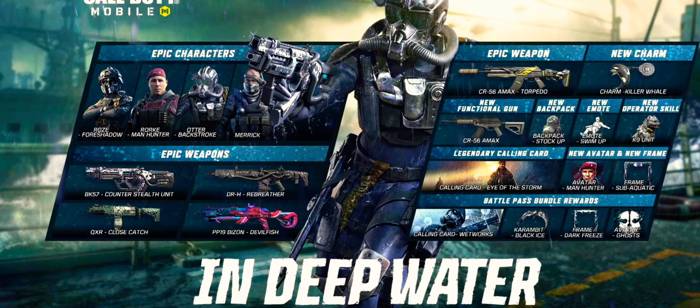Some of the epic weapons are the BK-57 Counter Stealth, the QXR Close Catch, the DRH Rebreather, and the PP19 Bison Devilfish. Another epic weapon is the CR56 Amax Torpedo, and the charm is the Killer Whale. The new functional gun is the CR56 Amax.